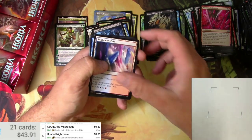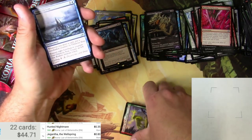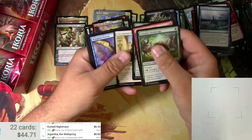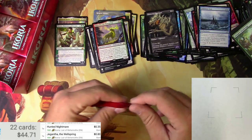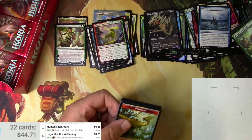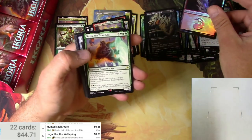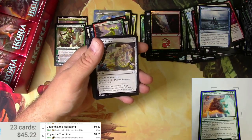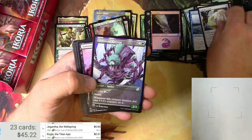Swift Water Cliffs and Giantbaiter. Nope, nope, nope — come on, more mythics! Dinosaur, Swift Water Cliffs, a foil mountain, and Kogla again — we got a foil one before — Kogla the Titan Ape. Ooh, a Glowstone Recluse, that's cool looking — I love that.